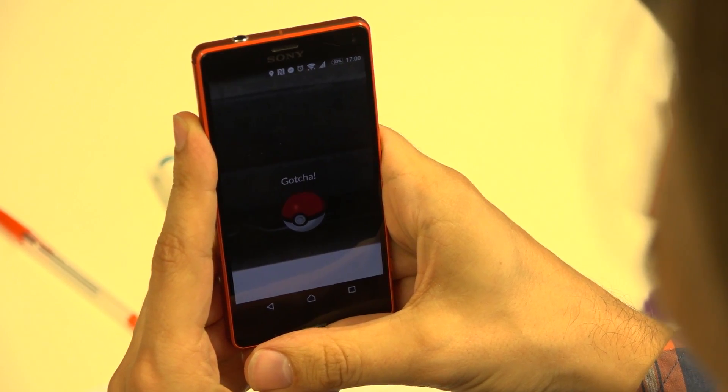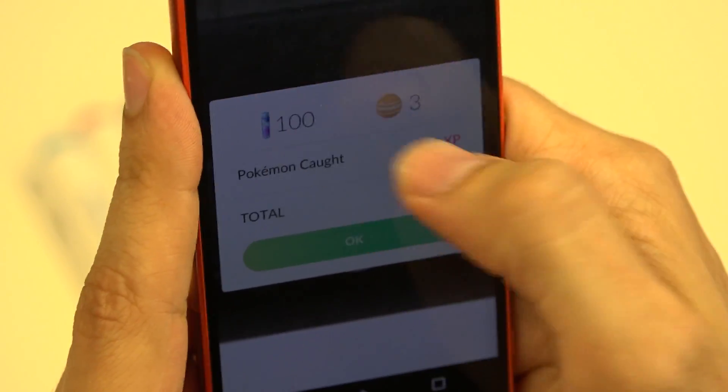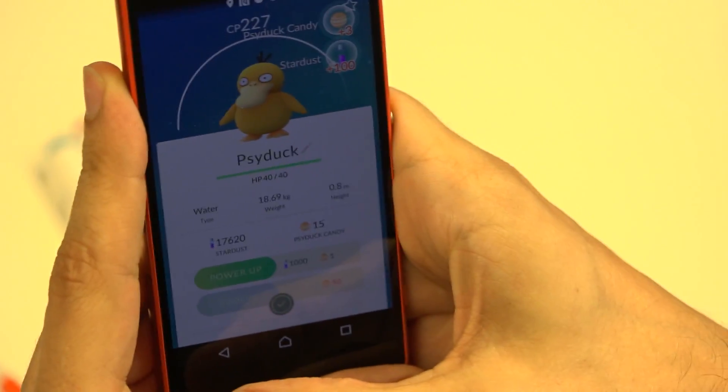Gotcha — Psyduck was caught! So I got experience points for it, and Stardust and Candy. Do you already have that one? I already had that one, yes.